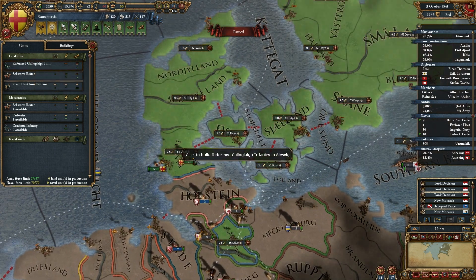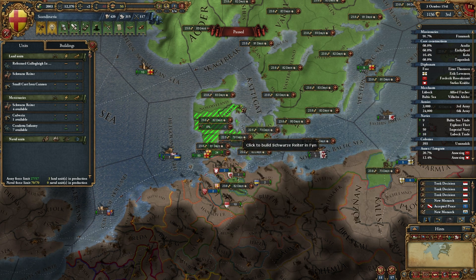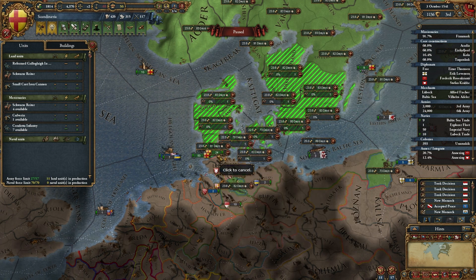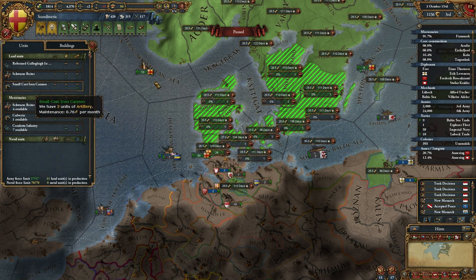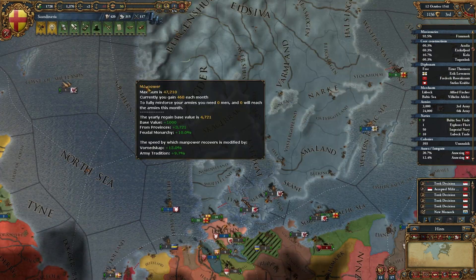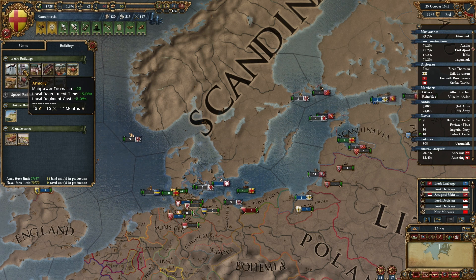So we'll have at least 20 infantry. Then we're going to want at least 10 cavalry — one, two, three, four, five, six, seven, eight, nine, ten. And then at least five cannons, so we're going to get three of them. We'll see where we are at the end of that. Oh wow, we just don't gain enough each month. We need to start working on... I don't know what it is because armories — I don't think that helps with reinforcement speed, does it?